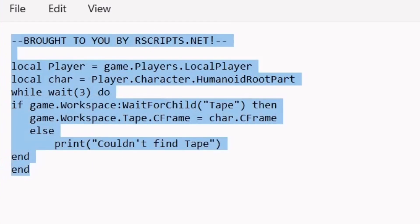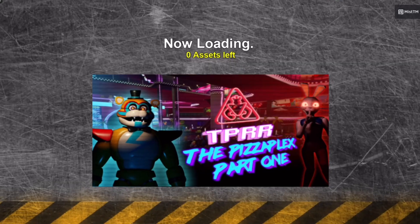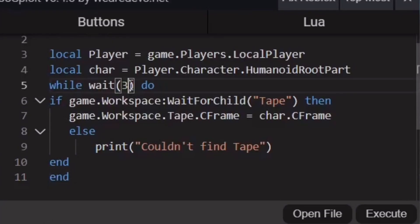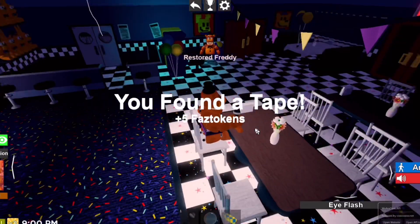This is probably one of the best scripts for getting as many tokens as possible in Five Nights at Freddy's Pizzeria Roleplay, but I'm also going to be modifying it to do what I want it to do. I'm just going to change 3 to 0 and now we're able to get as many coins as possible in a short amount of time.